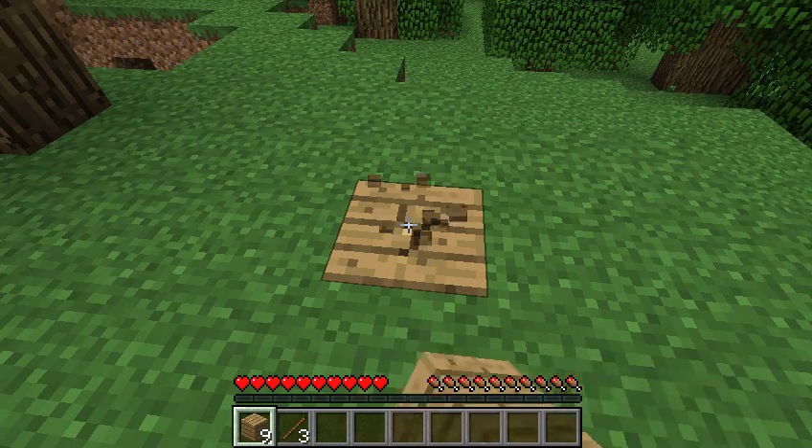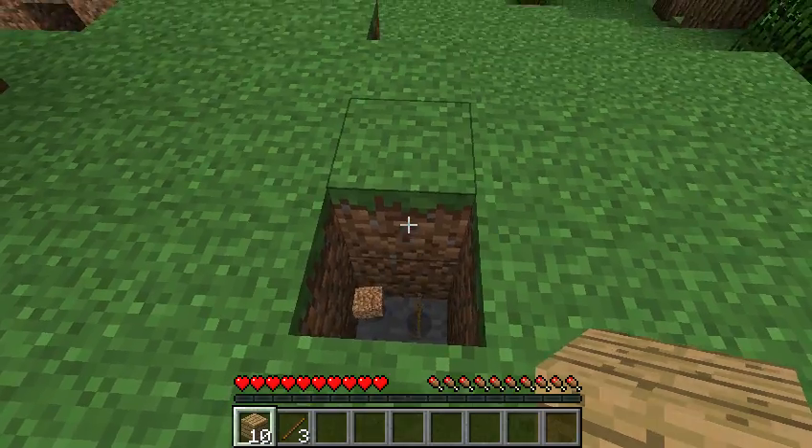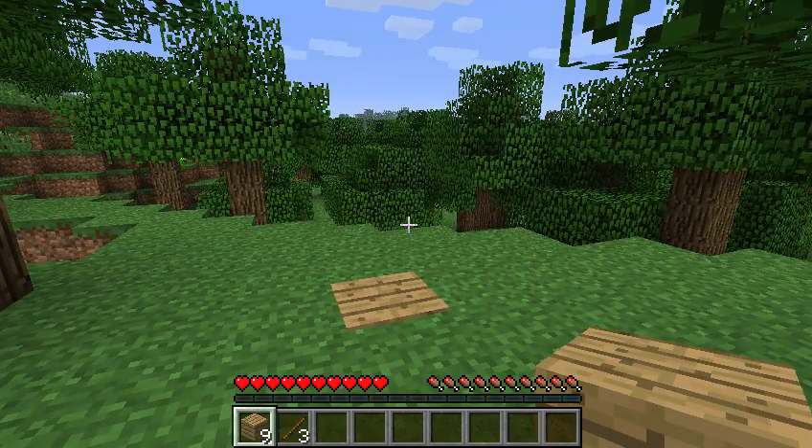There's a chest there. Just open it up by removing it. There we go — you've got access to the chest and all your little things, and you can just cover it up. Done. Thanks for watching.